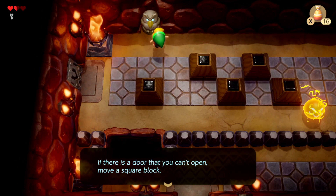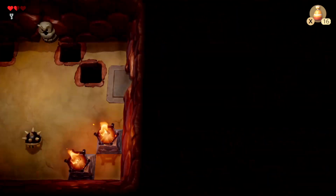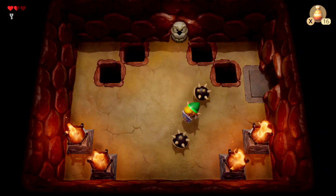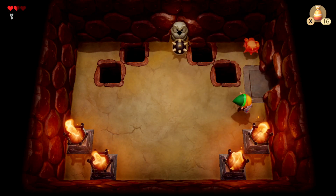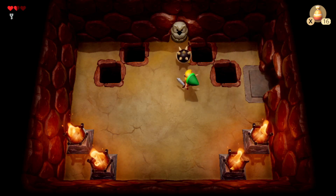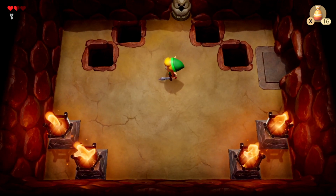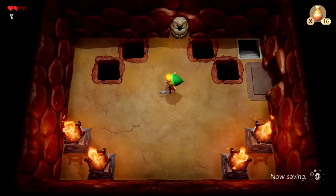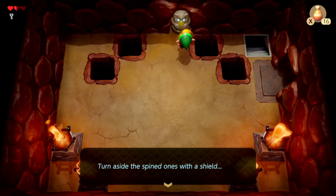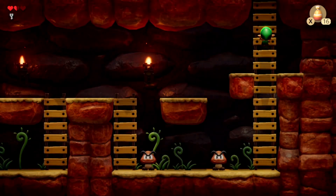Anyways, if there's a door that you can't open, move a square block. So you mean like this — pretty easy. And this is actually the tip that we were given before. These spiny dudes, you want to hit them with your shield and then hit them over the top. Or you can knock them in the hole — another instance of using defense. Thank you for telling us that in the same room when we could have had the tip earlier.